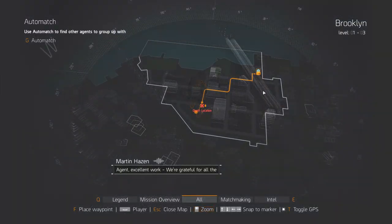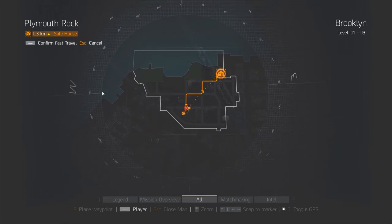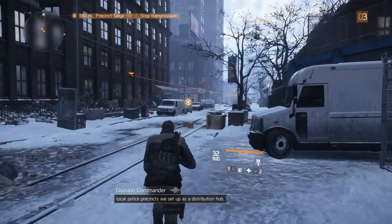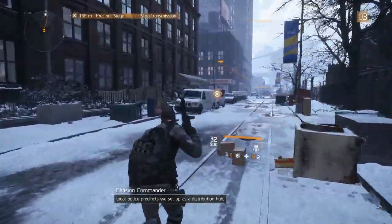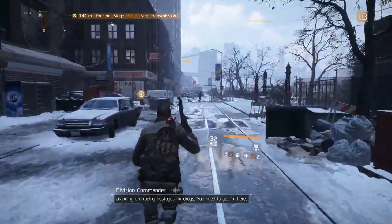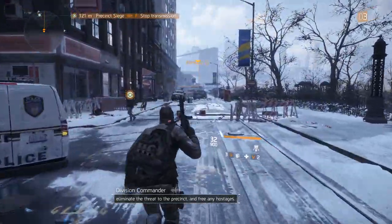Agent, excellent work — we're grateful. Agent, we just got a distress call from one of the local police precincts we set up as a distribution hub. They're being attacked by rioters. Getting word they're planning on trading hostages for drugs. You need to get in there, eliminate the threat to the precinct, and free any hostages.